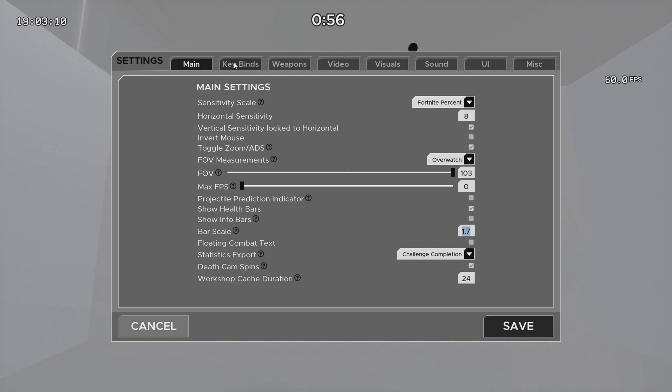None of these other settings really matter. This one makes it so every 24 hours it'll reset the workshop cache. So when you launch the game it'll load the workshop. If you don't want it to load all the scenarios each day you open it, just make that number larger.